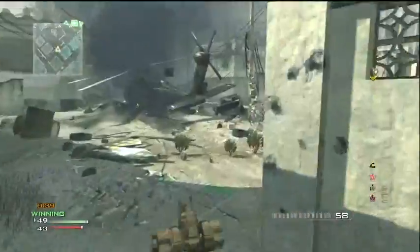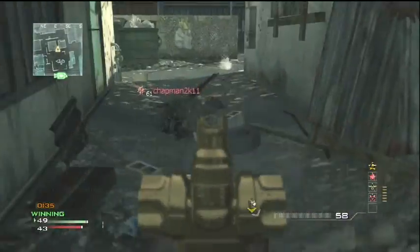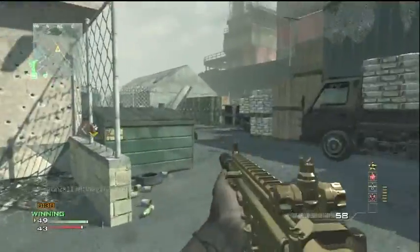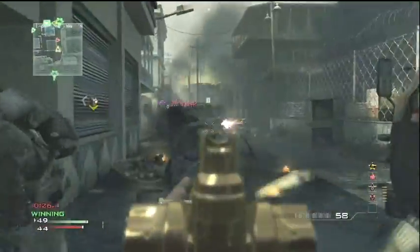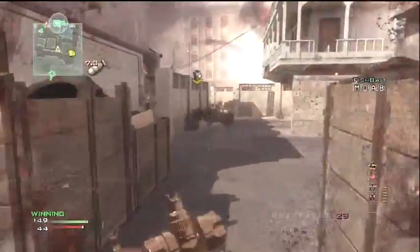The MOAB's coming up really quickly now, and there's a little sniper on the floor there — why you would do that, I have no idea. And then he rage quits. Here's the MOAB kill — that was very lucky. I shouldn't have shot those first few bullets off, but here comes the MOAB.